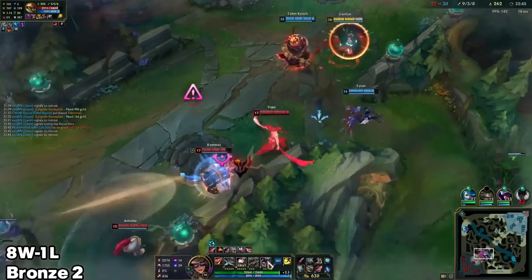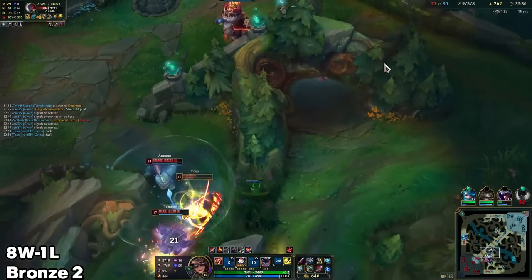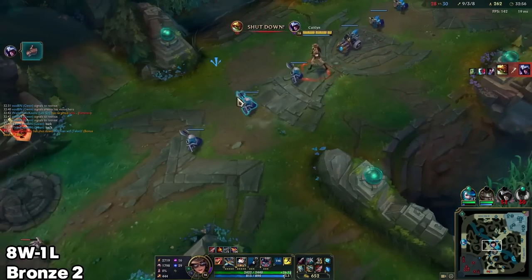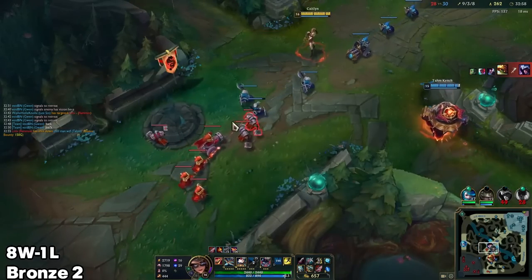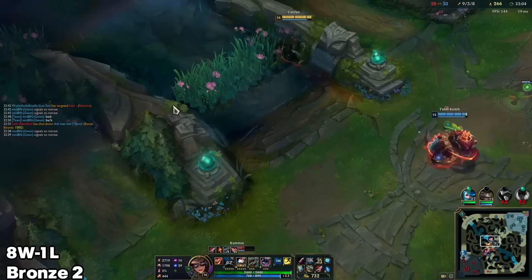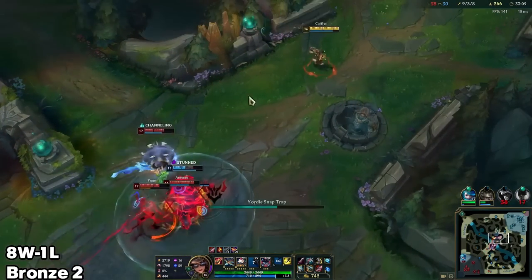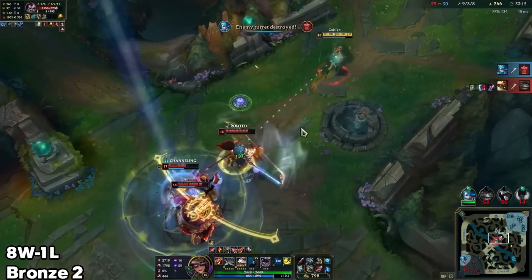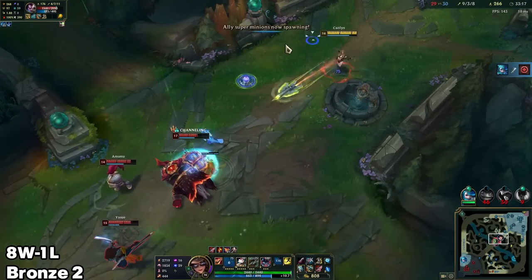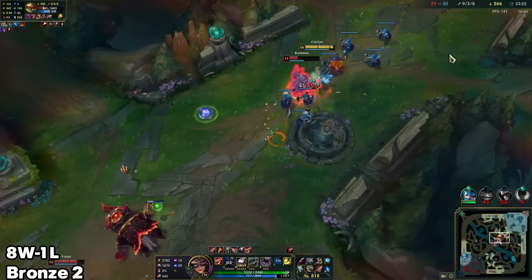How much HP does Amumu have? Only 400 more than me — and he's a tank, man. He's mainly itemizing armor, but my Cut Down does nothing against armor, so I'm not getting anything from it. I just wasted my Cleanse, my bad. That's awkward — I didn't really get the fight there. I need to leave. Rammus will go for me. That's a bit overkill. Yeah, one ball — I kill him 100%, I'm way too strong at this point.